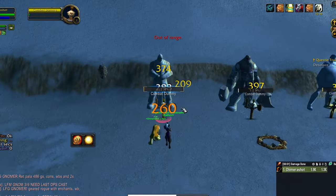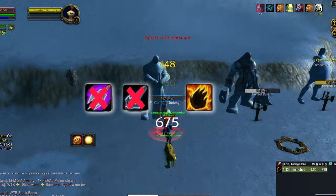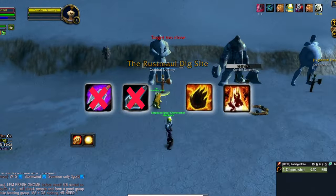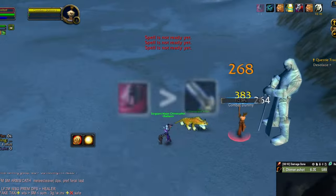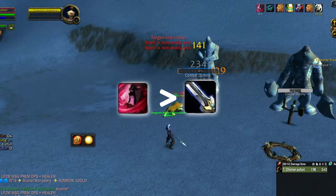For the BM build, the rotation looks the same, but we drop Chimera Shot and Aimed Shot, and incorporate Immolation Trap for single target or Explosive Trap for AoE. For this build, Flanking Strike becomes more of a priority than Raptor Strike and should be used whenever it's off cooldown.